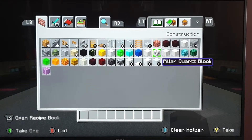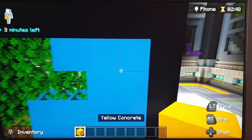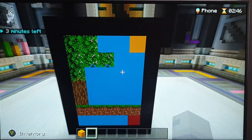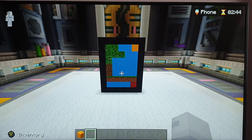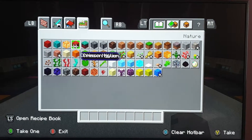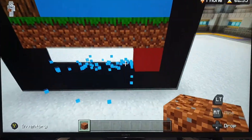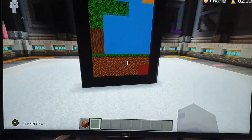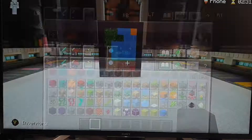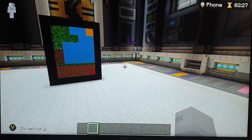And yeah, it's all done. All I need to do now is just get yellow concrete and put it in the corner. That's really cool, Finn. Now my phone is complete and it's ready to be put into the game.